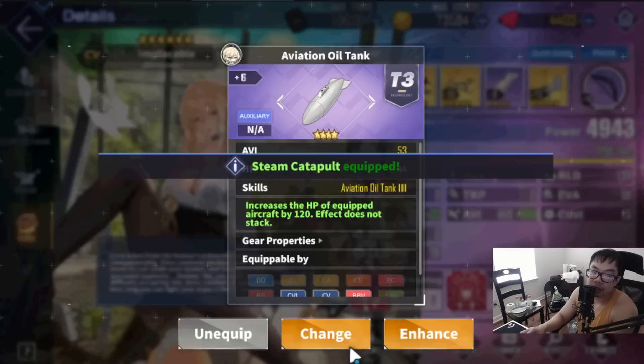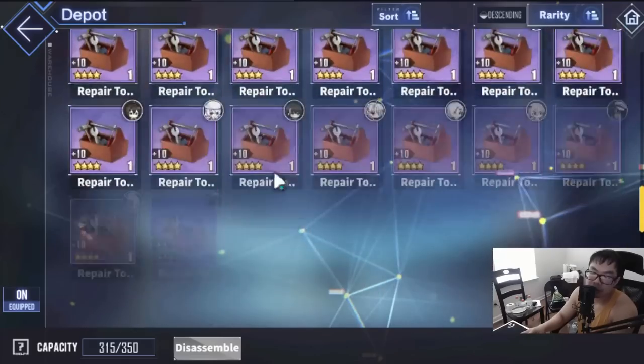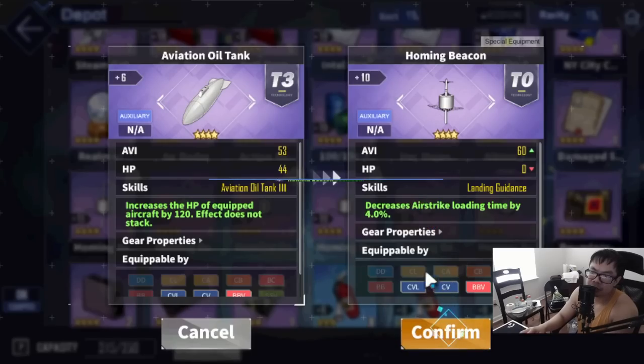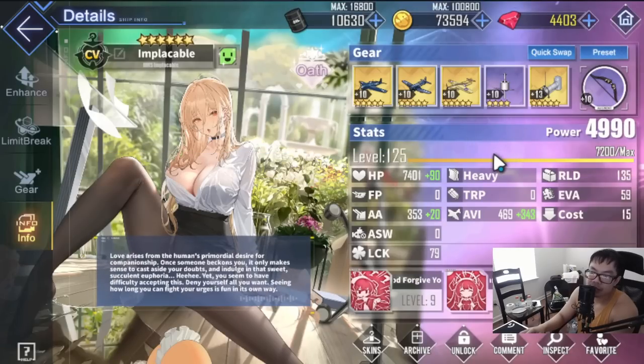If you have gold catapults, definitely toss those on; otherwise stick with the purple ones, that's okay. If you have homing beacons, I definitely recommend using those on Implacable to get more airstrikes — very beneficial. You get these from core data, about 500 core data. Toss these on and that's your mid-game setup.